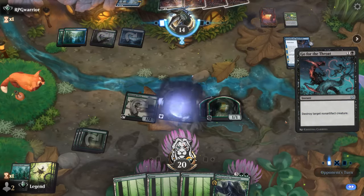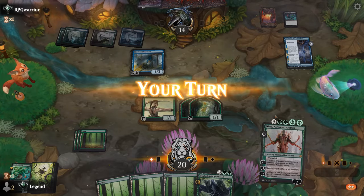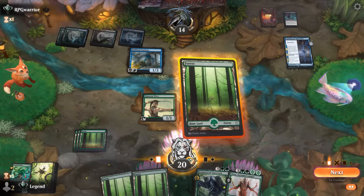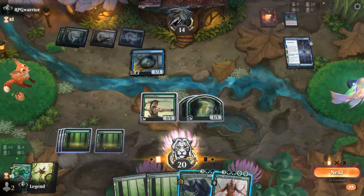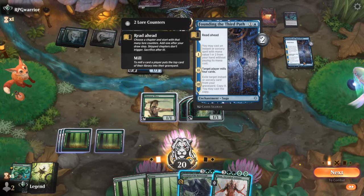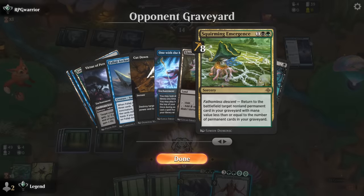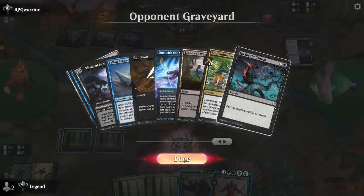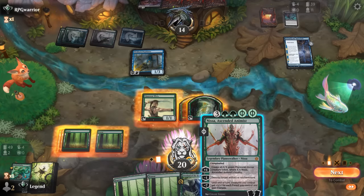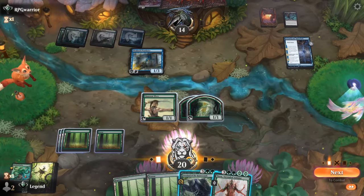It's going to be a Go for the Throat — opponent hangs on to Bitter Triumph, doesn't have double black. This is a nice pickup, so now I can cast Overlord. That's going to soak up another removal spell next turn, maybe from founding getting it back, or they could go Squirming Emergence into One with the Multiverse and play a removal spell for free. Either way, it sets up Nissa to overrun for lethal on the following turn.